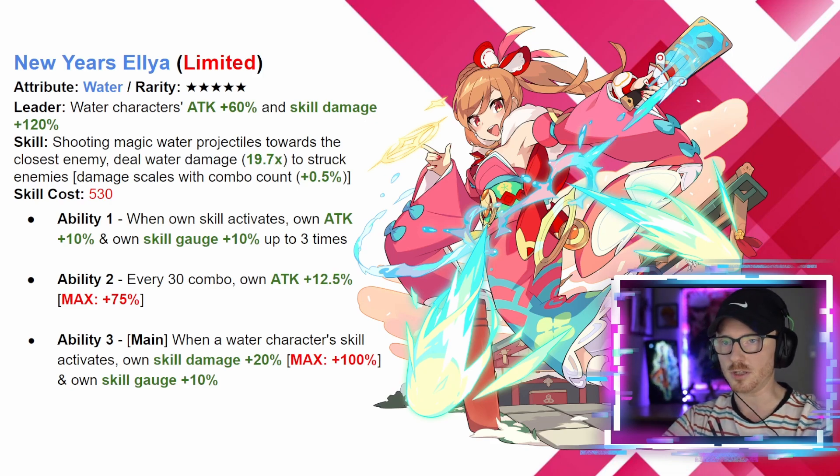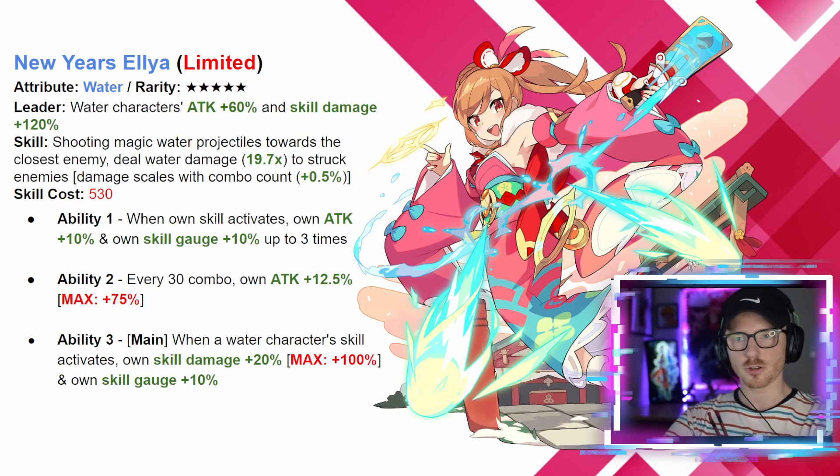Her skill deals 19.7 times damage on struck enemies with a scaling combo count of half a percent, so every time you combo you get that half percent damage increase. There's no cap, unlike the regular Elia, so it can just keep scaling off your combo count — you can really build up a lot of damage. When Elia's skill goes off, for ability one she gets her own attack up 10 and own skill gauge up 10, up to three times, so this can stack up to 30 of attack and skill gauge.